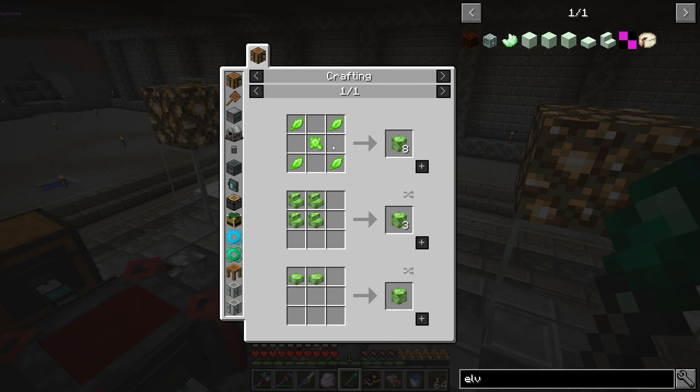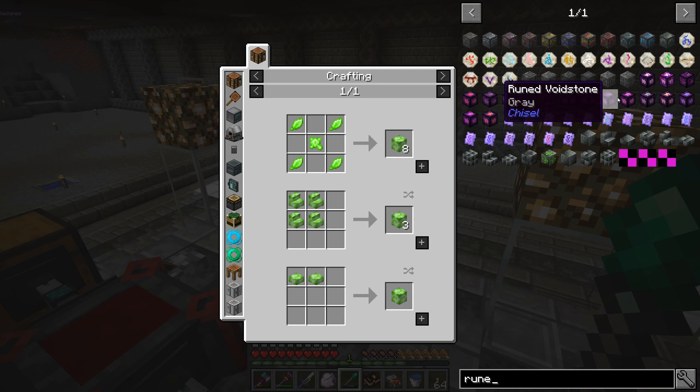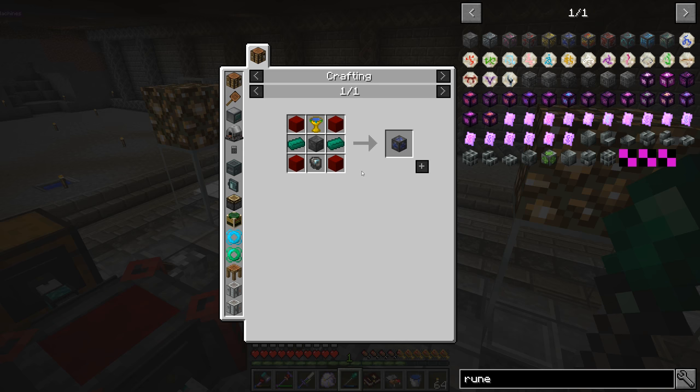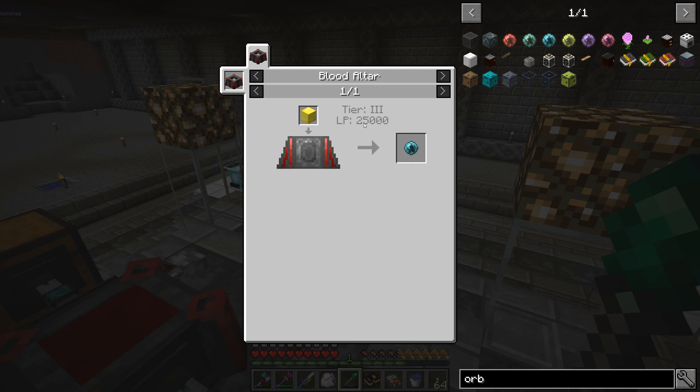The elven portal also needs otherworld blocks, otherworld leaves, and otherworld essence — stuff we haven't dealt with yet. So doing the elven portal is a lot of work for now; we'll do it soon but not right now. Instead, the displacement rune is the way to go so we can pump more blood/life essence into the altar as we're crafting. To make a magician's blood orb — which is what we're working toward — we need 25,000 LP, or 25 buckets worth, put through the blood altar.